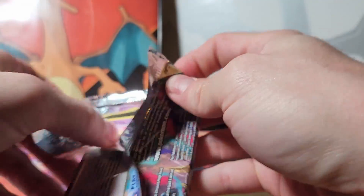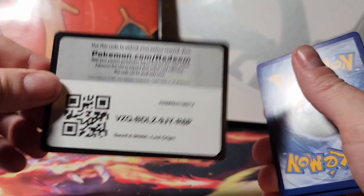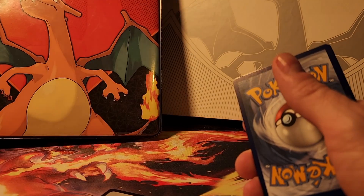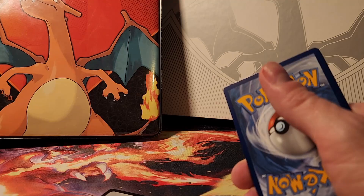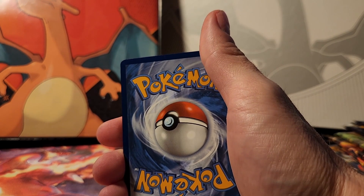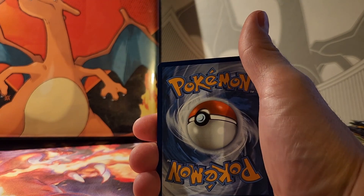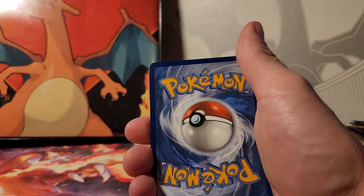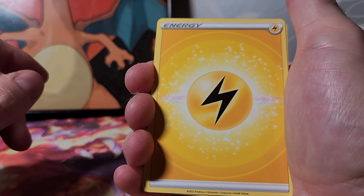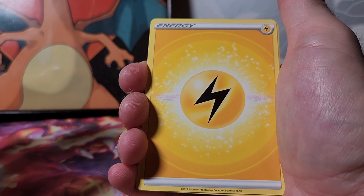Another Lost Origins pack — let's see what we get. These Lost Origin ones don't seem to open as easy as the rest. Code card. Sorry, I'm not sure what's going on with the light situation here — it's really not working for me. I had some technical difficulties in the middle of the video, but I didn't go any further and I'm still in that same pack.